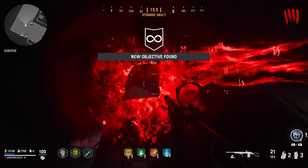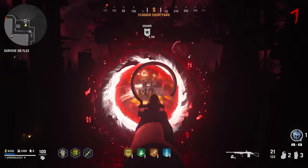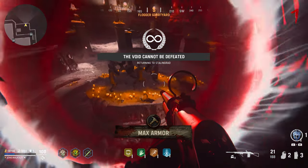You cannot interact with this or do anything with it — all you need to do in this area is simply survive for three full rounds. Once you do that you will then need to walk over to the portal that is over by the flinger gate and interact with it. As soon as you do this you will then get a mini cutscene with court effects.